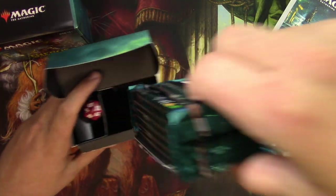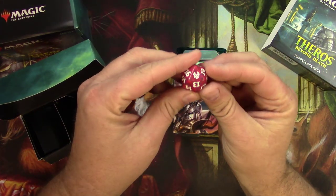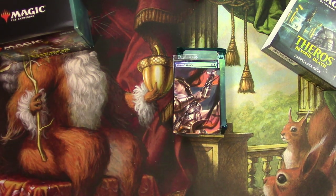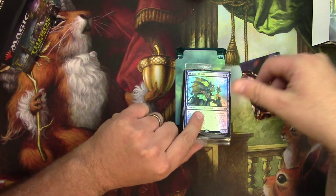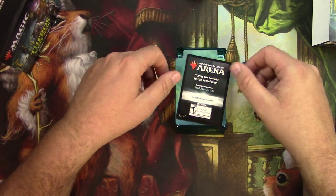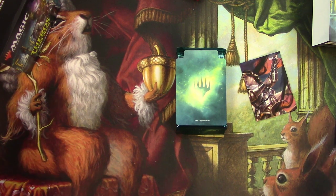Let's see what would be my... Well, I guess it's a Thassa's Oracle — you can see that. Let's take a look at the dice. I like that. I'm a big spin-down dice fan. I always just throw those in my D&D box, so I actually use them. We've got a Thassa's Oracle for the pre-release promo. Very nice. There's a code on the other side which I may give to a patron, or I may keep for myself. You never know.